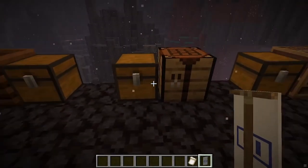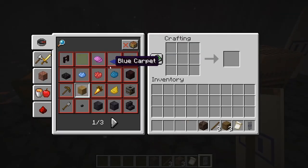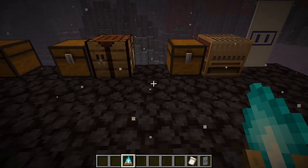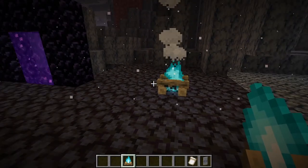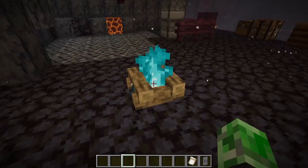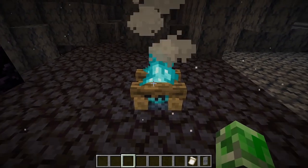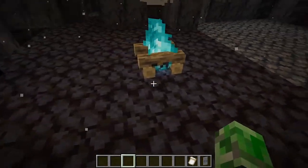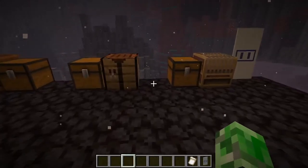There's a new soul campfire. You can craft it using either soul sand or soul soil — both work. It's basically just a regular campfire but blue, similar to the soul torch and soul lantern. The blue fire looks really awesome. It's the same animation as the normal campfire. It's funny to think back to when the campfire first came out in snapshots — it looked completely different back then.